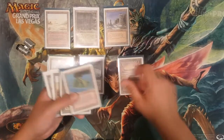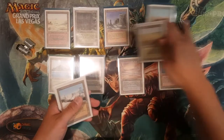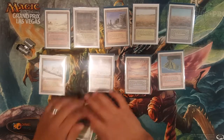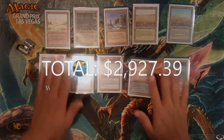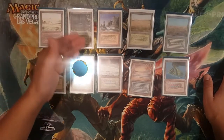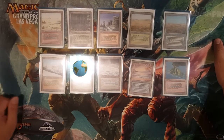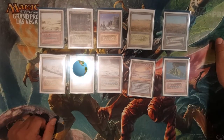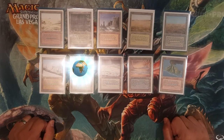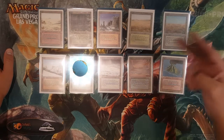I have just completed the revised set of dual lands! Let's put these in order. There you go — Badlands, Bayou, Plateau, Savannah that we just picked up, Scrubland, Taiga that we just added to our collection, Tropical Island, Tundra — one of my favorites — Underground Sea, and Volcanic Island. Thanks for tuning in guys, stay safe, peace!